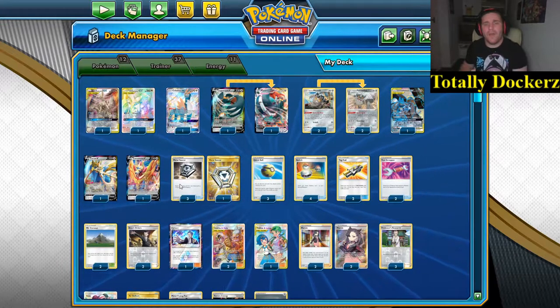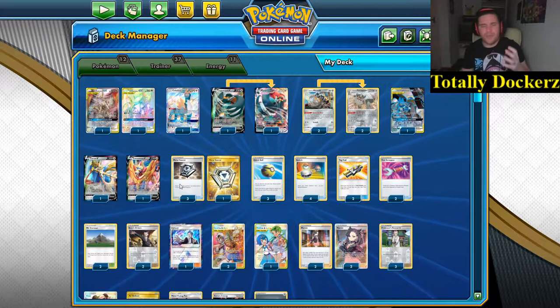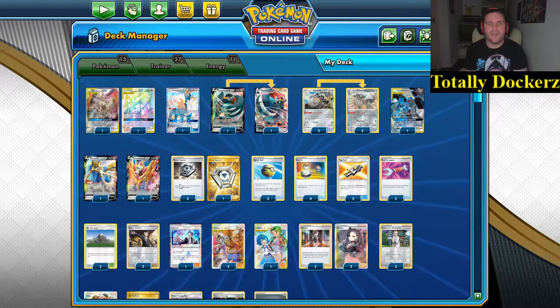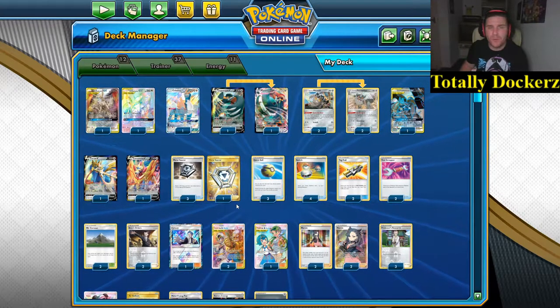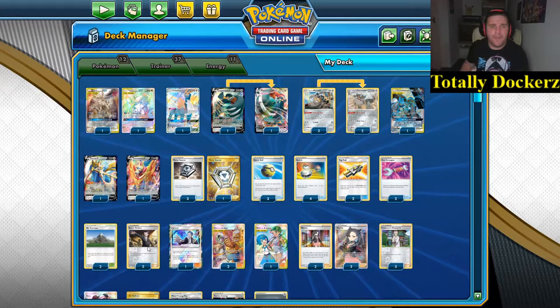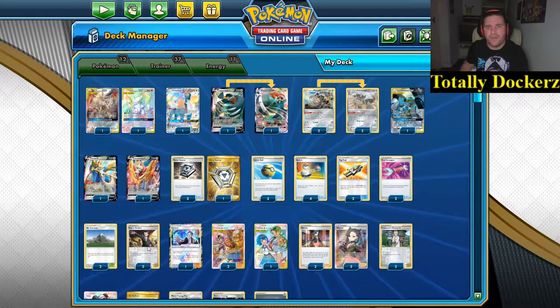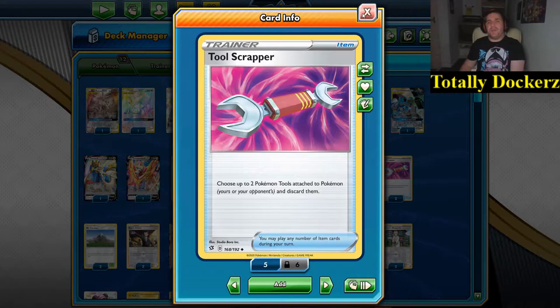I've got a few good matches for you - ups, downs, shows a little bit of everything the deck can do. In the deck we've got four Metal Saucer - it's a metal deck, it's got to be played. Two Mount Coronet, Boss's Orders - very good for picking up Pokemon. Two Tool Scrapper, just to be able to pick off Spell Tags, Jirachi switching stuff, and all that jazz.